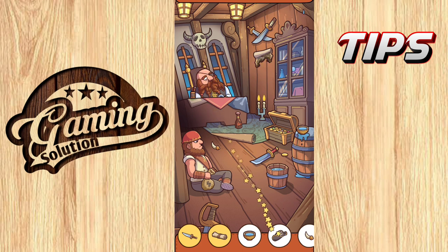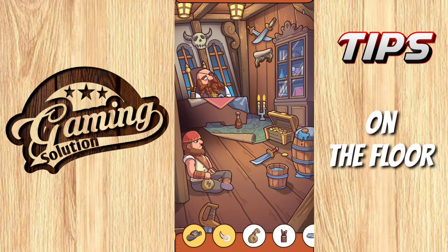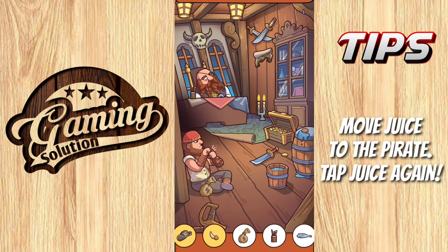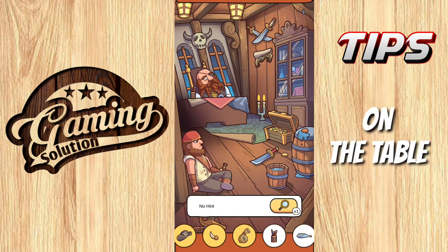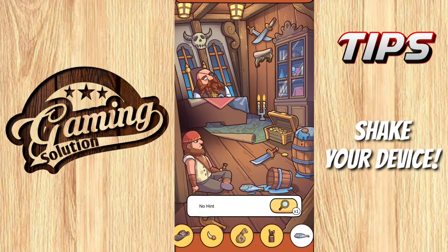Collect the head and collect the board on the floor. Move juice to the pirate, tap juice again, and collect money. Pencil box — two objects are on the table. Shake your device and collect the fish.